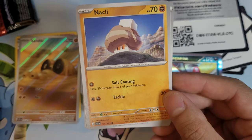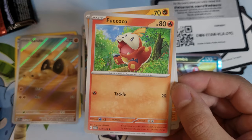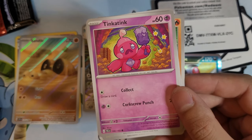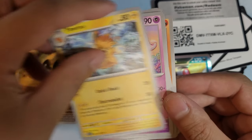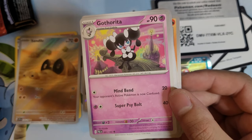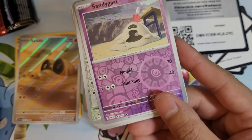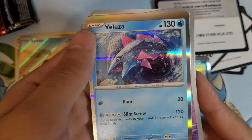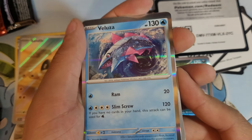Nacli — I actually used this in my deck. It's upside down. Fuecoco, Tinkatink, Tinkatuff — is it the third form? Hopefully you can pull it. Pom-Pom, Gotharita, Farigiraf — the evolved form of Girafarig. Sandy Gast. And the final card... Velooza! That's a very nice shiny card.